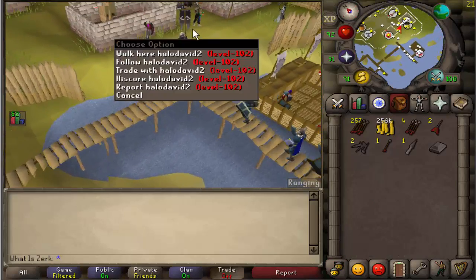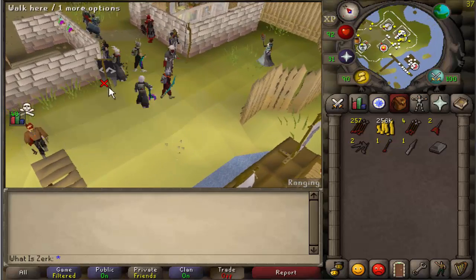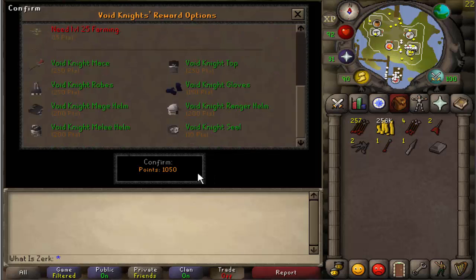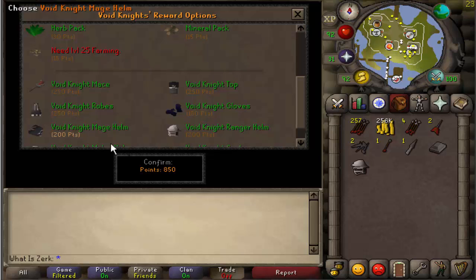That's the last game of Pest Control we need to do on this account because we've finally reached 1050 points, which means we can get the ranger and melee helm, including four void. So everyone knows what that means — we can use the ballista to G-maul, the most overpowered thing in the world at the moment.